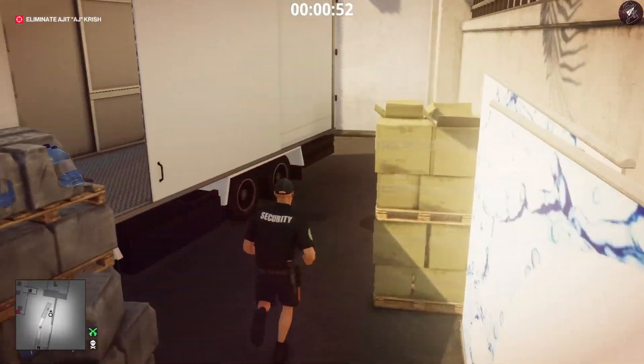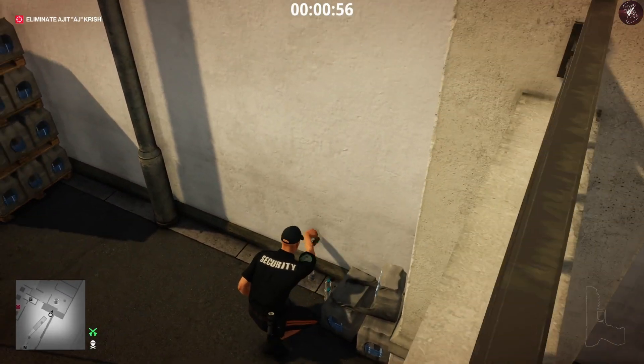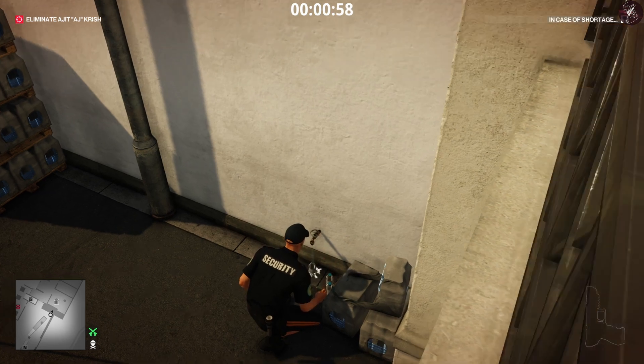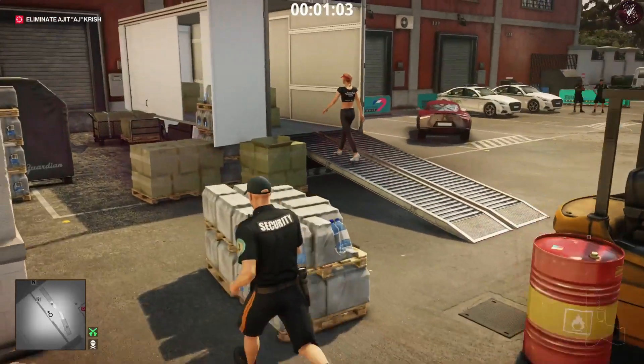Once we grab the security guard disguise, go over here and turn on this tap. Once you turn on that tap, that's how you get the In Case of Shortage challenge and the redacted challenge completed — refilling those bottles.